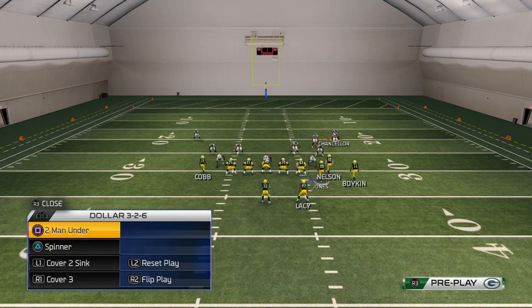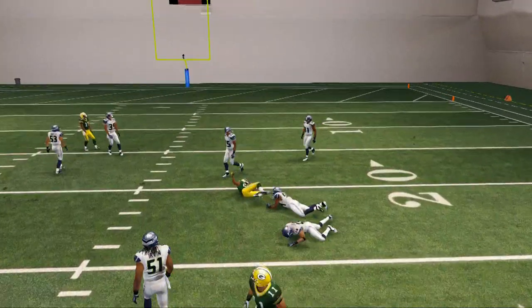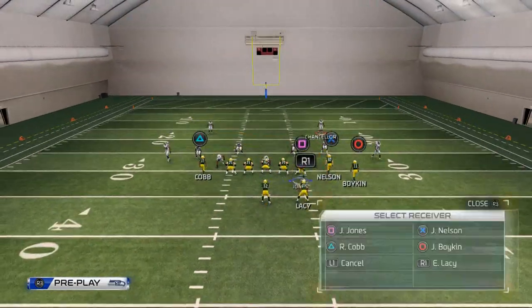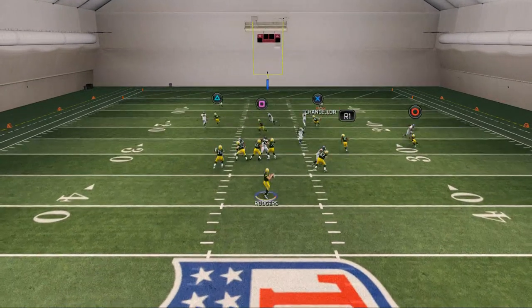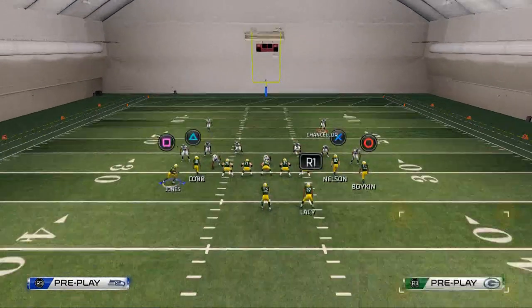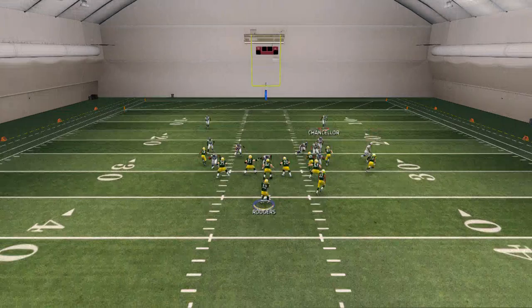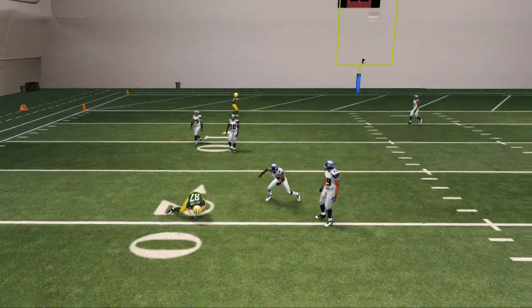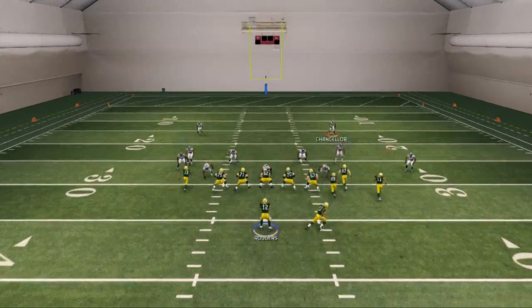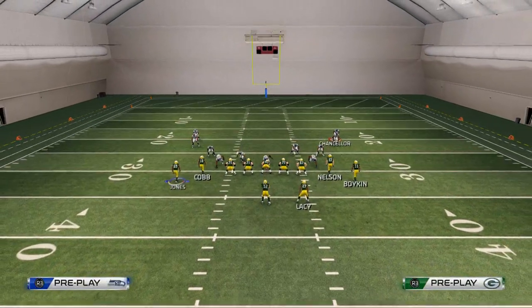Against cover four, the third read is the running back. He'll sit down in the zone on that streak route. My fourth read is Jordy Nelson — against two-man under, use a pass lead down on that in route and it will typically do a better job. Part of the reason it didn't work properly is because I shaded him inside to show you. You want to use different routes — in routes and out routes — and with the pass lead to the left it typically works well. The out route can beat man too, and they break at the same point, which is the constraint working off the earlier routes.